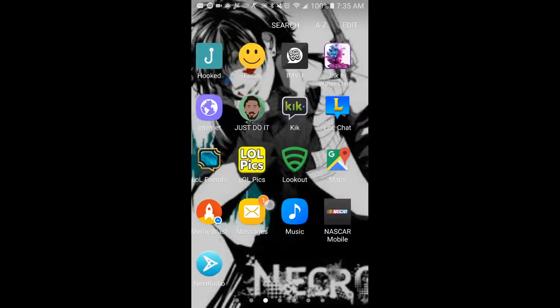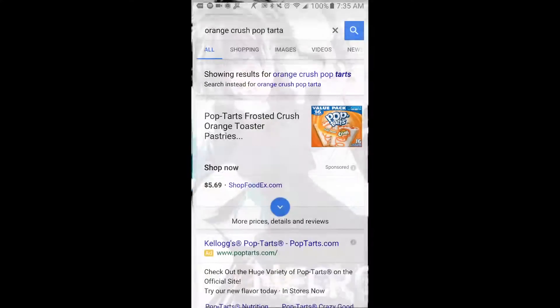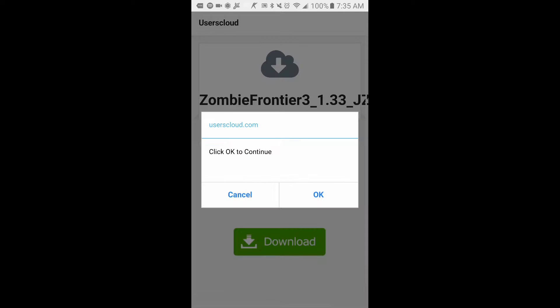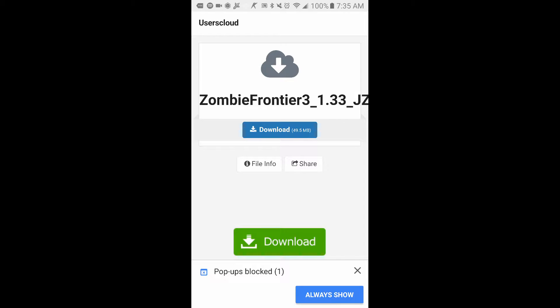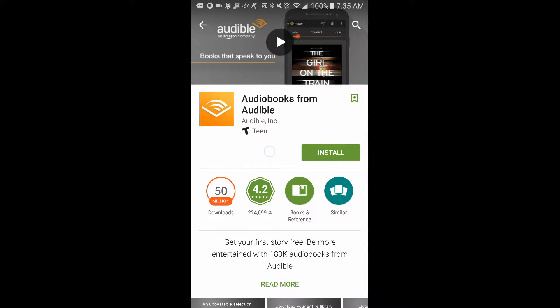I'm just going to show where you get the hacked version from and how to download and install it. As you see I've already got the link open. This is the link. To continue there's a little advertisement — okay, advertisement, okay, advertisement.